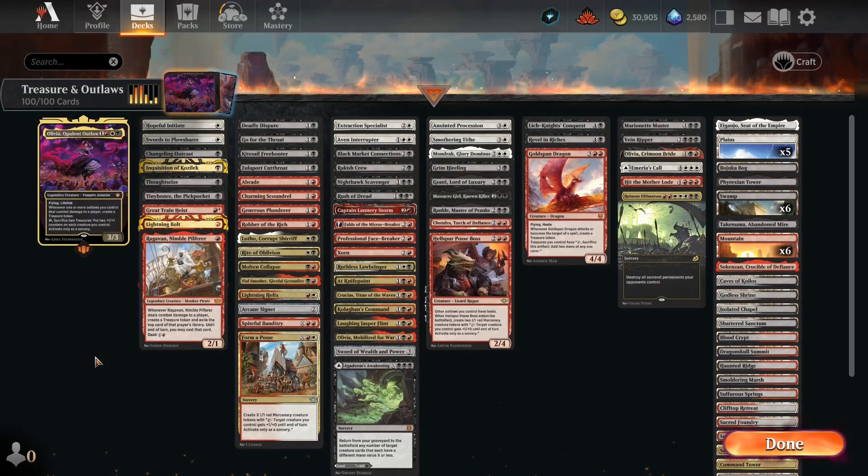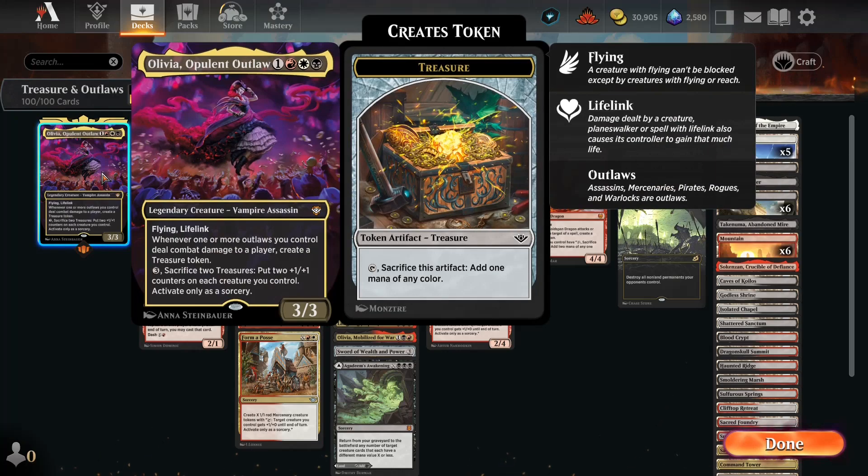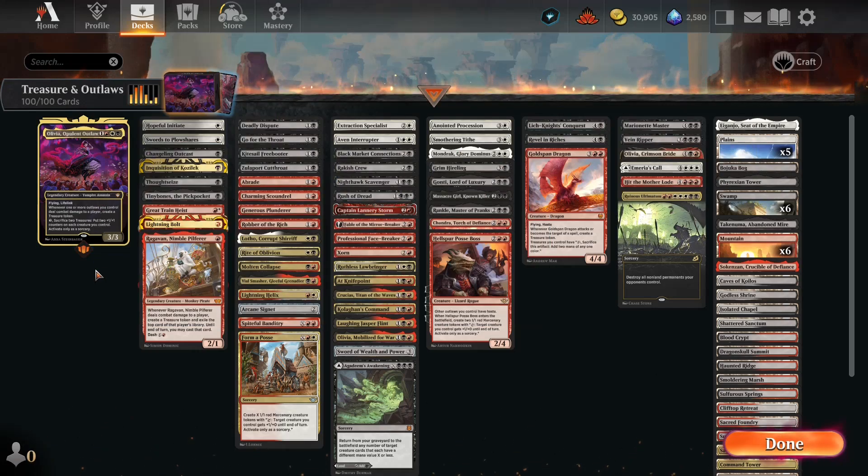Hello everybody, welcome back! Today we're doing some more Arena gameplay. We're doing Olivia Opulent Outlaw — that's a lot of O's. For four mana, one generic, red, white, and black — Mardu — you get a 3/3 vampire assassin with flying and lifelink. Whenever one or more outlaws you control deal combat damage to a player, create a treasure token.